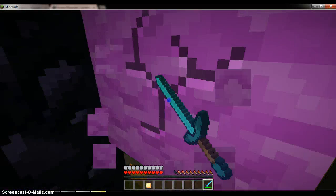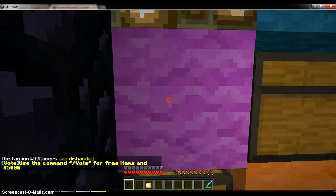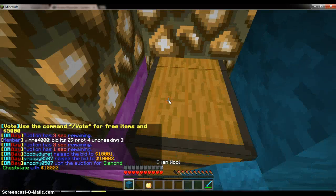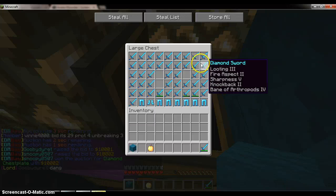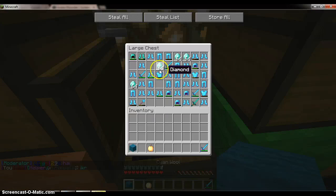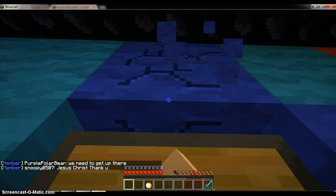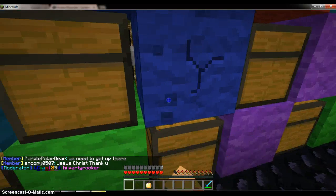So first of all we have this chest here - we have a selection of Protection IV and Unbreaking III, good for PvP. In this chest we have a whole lot of god swords - Looting 3, Fire 2, Sharpness 5, Knockback 2, and Bane of Arthropods IV. Some more armor in there, and pretty much got some diamonds with Protection IVs in here too.